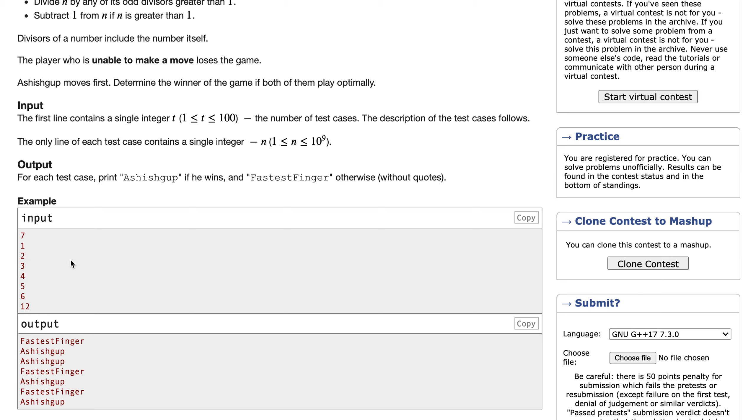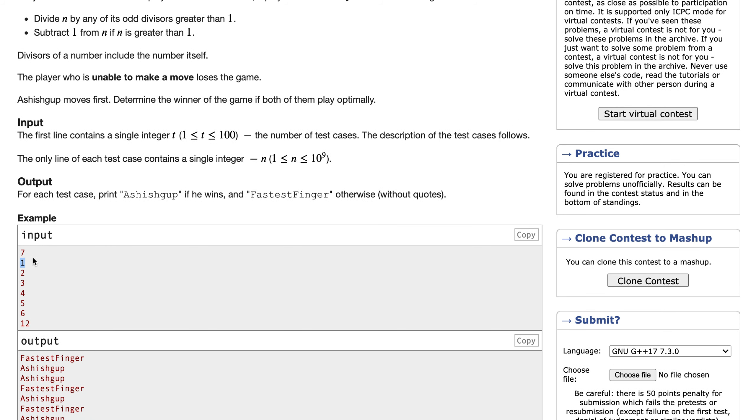To solve this problem we need to make certain observations. If n equals 1, then the second person will always win because the first person who starts would always lose — there are no odd divisors greater than 1 for n equals 1, and we cannot subtract 1 either because n has to be greater than 1. So whoever has 1 on their turn will lose.